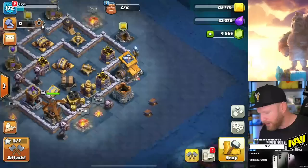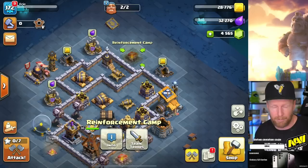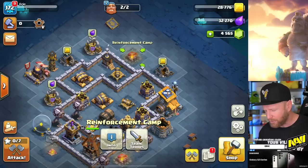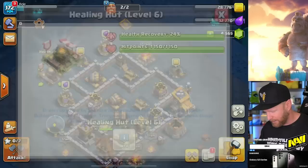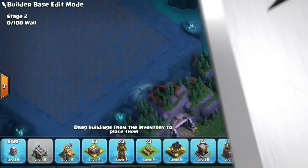With the base being split in two, there are a couple of new buildings over at Otto's Outpost that you need to be aware of. First up, we have a new army camp called the reinforcement camp. It is different from a regular army camp — this one only provides troops for the second stage of the attack. We also have the healing hut, which heals any troops that survived the first stage.